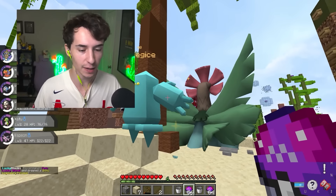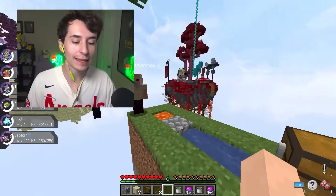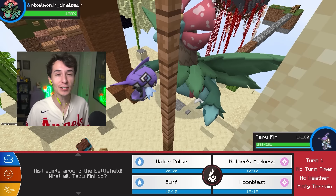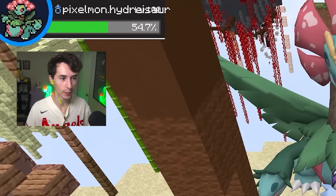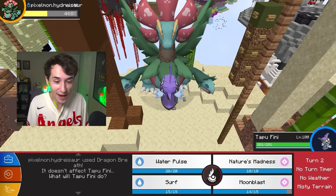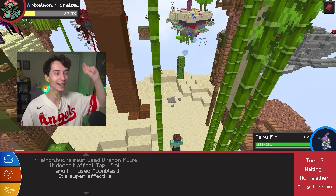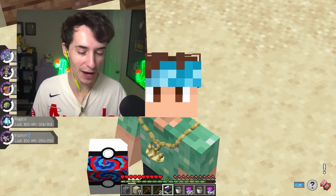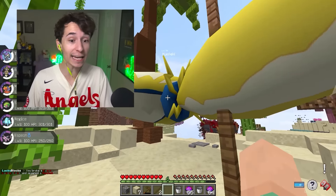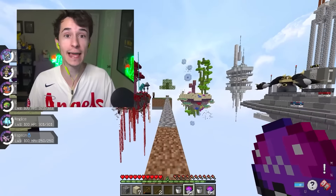We get a Regice from the epic block — normally not excited about that, but Hydragosaur is grass and dragon which is four times weak to ice type! The team is set — let's take on Hydragosaur. Tapu Fini versus Hydragosaur — we have the type advantage. Moonblast does a lot, and his Dragon Breath doesn't even affect us. Tapu Fini clutches it up for us — Hydragosaur goes down! And most importantly, we won a fusion lucky block — it's a Kaioleki, a Regileki and Kyogre fusion. That is insane!